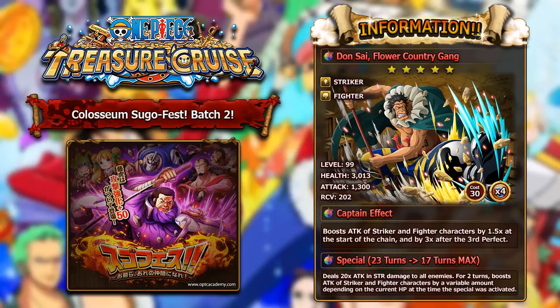Moving on to the last unit of the batch besides the legend himself, we have Don Sai, Flower Country Gang. This guy is a 5-star unit and is a STR Striker Fighter character. At level 99, he has a little over 3,000 health, 1,300 attack, and a recovery of 202 — some very nice stats. His captain effect will boost the attack of Striker and Fighter characters by 1.5 at the start of the chain, and then if you get 3 perfects, you'll get 3 times attack to Strikers and Fighters — a really nice captain effect. If you already have Gear 3 though, this guy isn't quite as good since Gear 3 is just a little bit better in my opinion. But his special is just amazing. Starting at 23 turns and maxing at 17, it will deal 20 times his attack in STR damage to all enemies, and then for 2 turns it will boost the attack of Striker and Fighter characters.